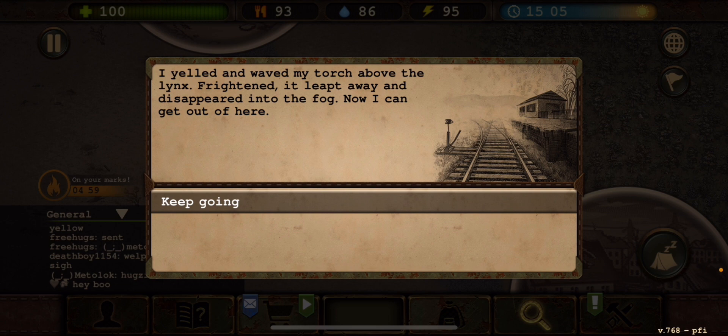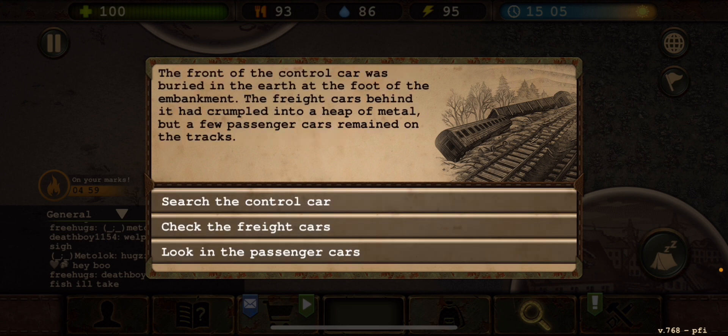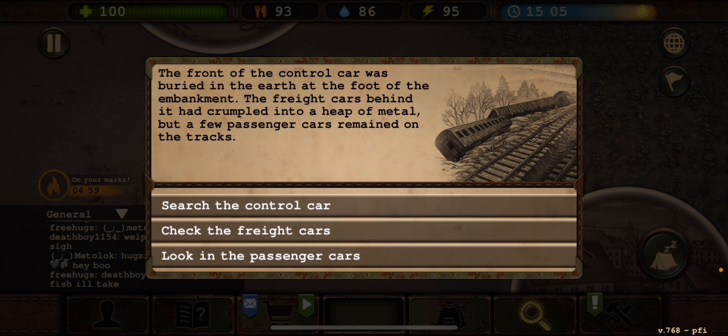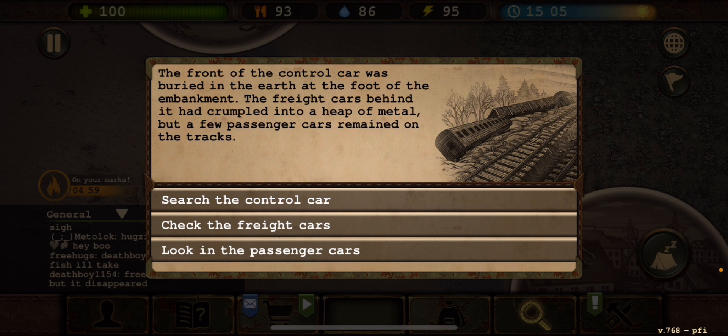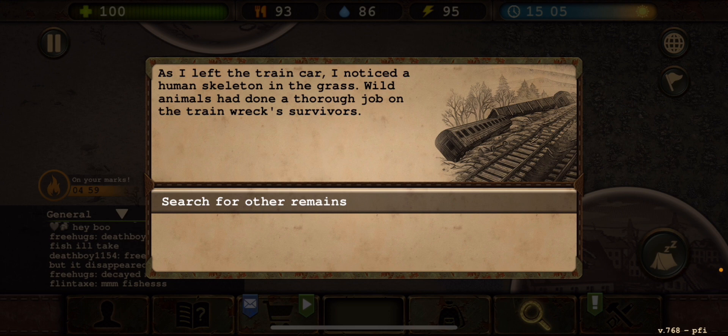Now I can get out of here. The fog cleared and the swamps gave way to woodland. From the depths of the forest emerged another narrow railway parallel to the one I was on. A little further on I spotted a derailed train — the front of the control car was buried in the earth at the foot of the embankment and the freight cars had crumpled into a heap of metal, but a few passenger cars remained on the tracks. The control car had ammo — I found a small package with a handful of pistol rounds in the conductor's booth, though the pistol itself was nowhere to be found.